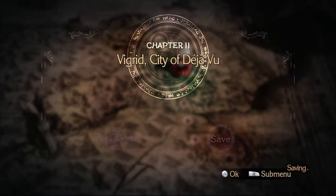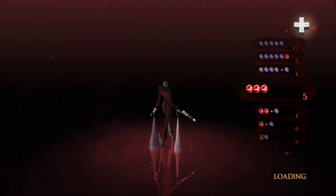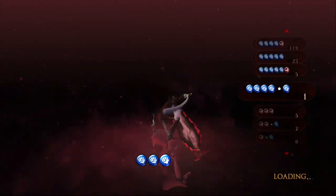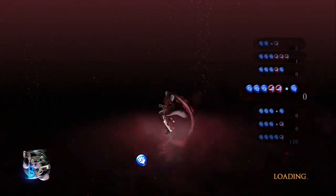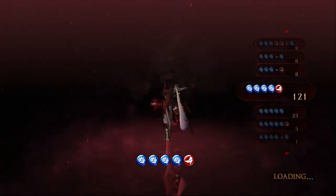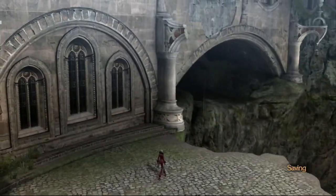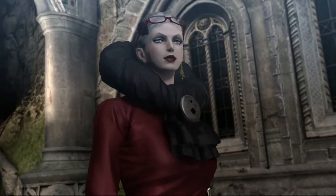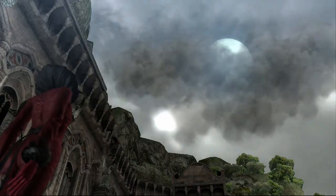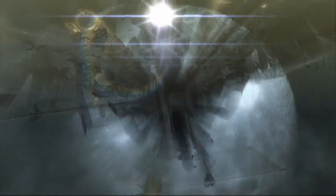One down — nice, can't believe I actually dodged that. I'll use this weapon to do some damage and get rid of the second boss. All those halos are useless to me right now. We got a new weapon from the boss — I think it's a sword. We can actually visit the Gates of Hell right here, so why not.